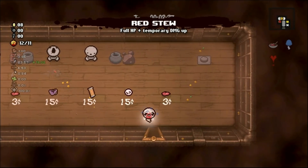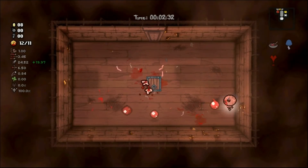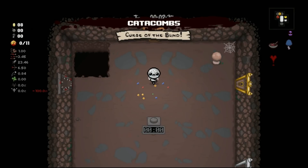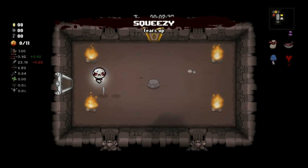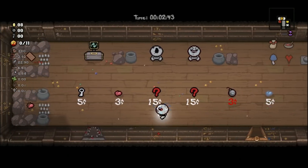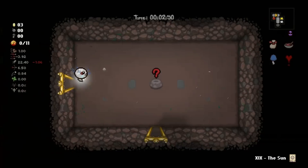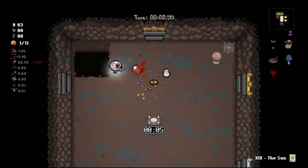Skip that. We can take this for an omega damage up and we'll have 23 or more damage for a bit. It does fall when you take Red Stew. So we're gonna be overpowered here and hopefully it leads us to get enough items to be overpowered later on too. Tears up is beautiful. We're gonna leave the soul hearts there in case we get Alabaster Box. But curse of the blind — you're gonna be joking me. What is this? Sun card — that doesn't help much.